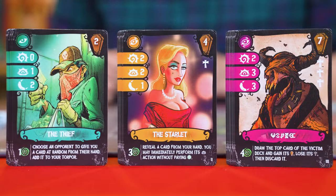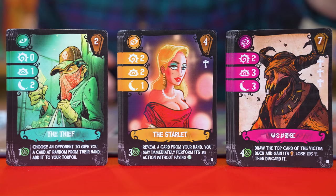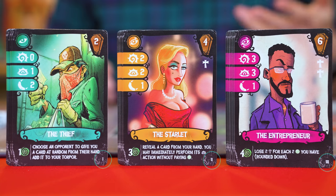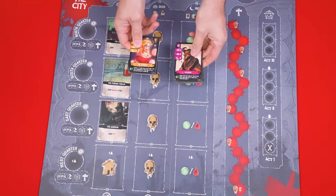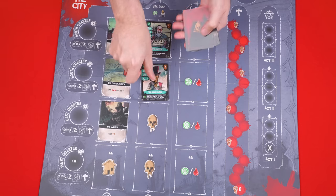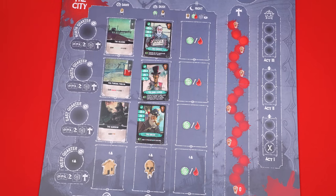Now find the Victim cards, which are the remaining ones that share the same backs as the Bleeder and Elder cards, but Victims have different names in their center, and are also divided into Act 1, 2, and 3 decks, which you'll shuffle separately. Again, we set the Act 2 and 3 decks aside for use later, dealing one face up from the Act 1 deck into each space of this column, again leaving the final space empty if we have less than four players. The remaining Act 1 victim cards you'll set as a deck nearby.